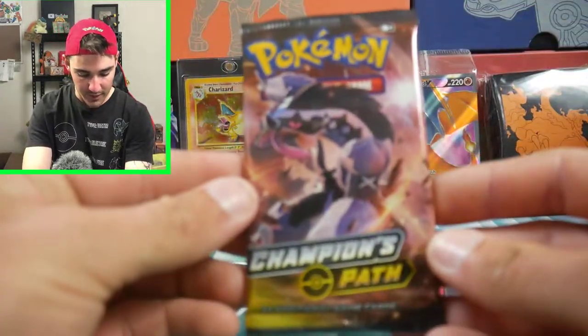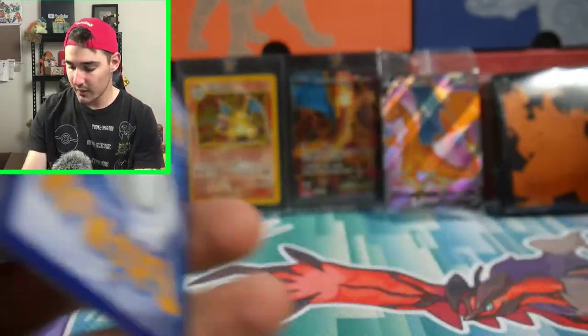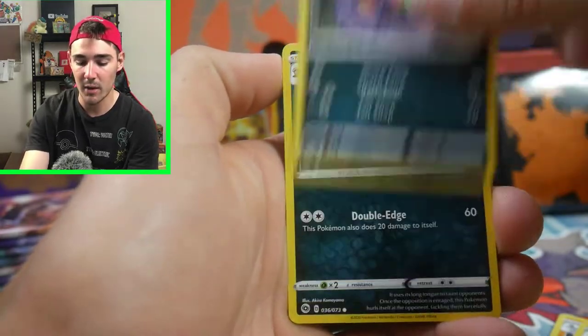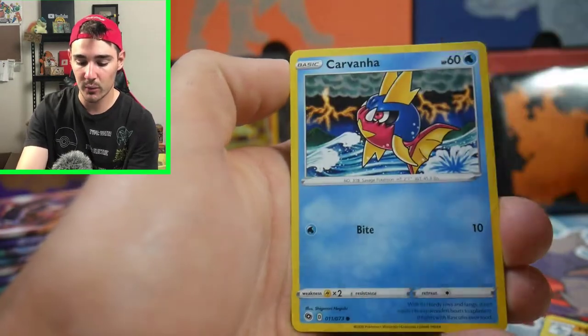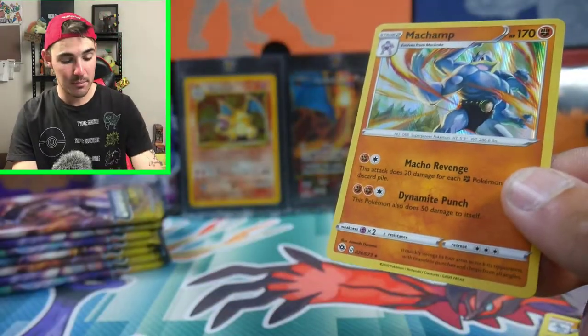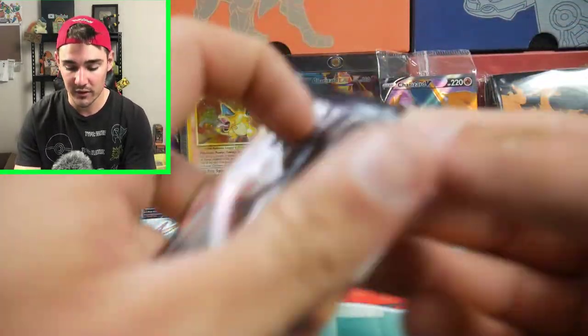These are opening very strangely. There is another code card. I'm going to say this one has the pull in it. Come on, let's get this. We have a Darkness Energy, a Machoke, Beedrill, an Arbok, Galarian Linoone, a Hatterene, Swablu, a Scraggy, Carvanha, a Trubbish Reverse, and a Machamp Holo Foil. Now I'm pretty sure every pack has a holo in it, so it's not a crazy pull, but at least we get something in every pack, which is still a-okay.